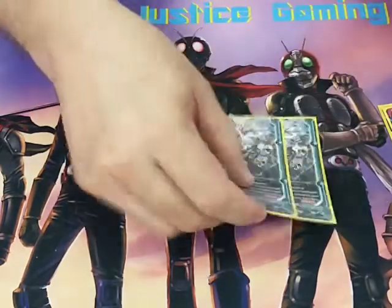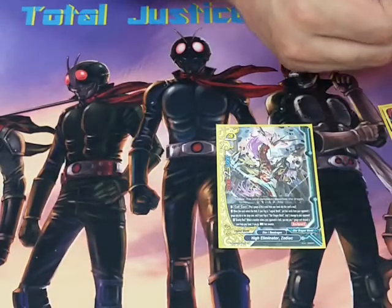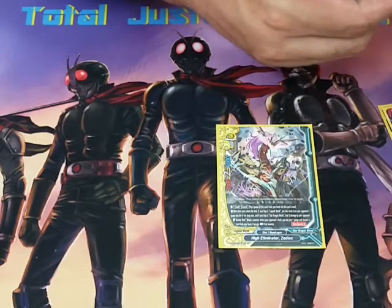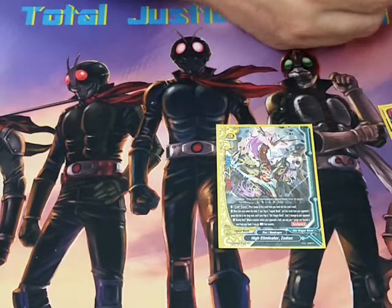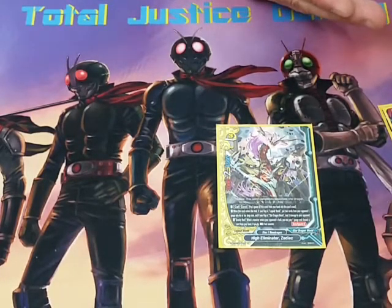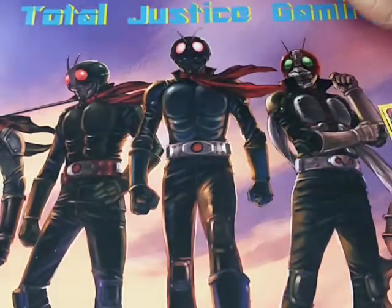For the final 2 Zodiacs we are running High Eliminator — 2 copies. The reason for High Eliminator is the burn effect. When it enters the field, if I have a Legend World flag I can put 2 cards from the opponent's gate to the drop zone. This is a Star Dragon World deck, so I get to burn the opponent for 2 damage when it comes into play. And of course it has your standard Gravity Rest. So we're running a total of 10 Zodiacs.